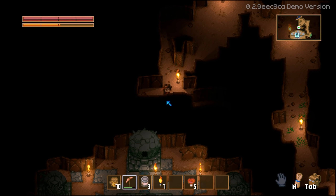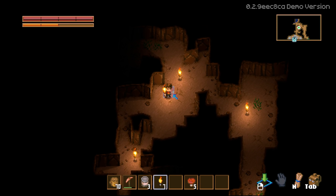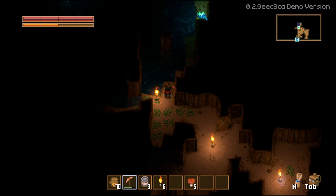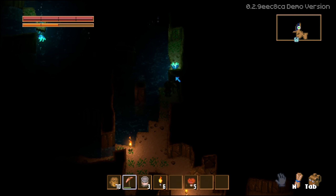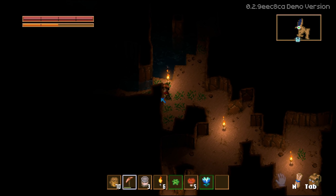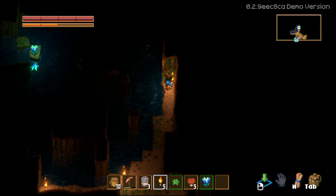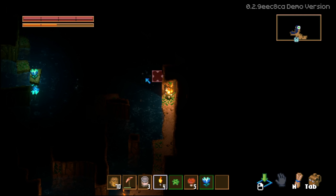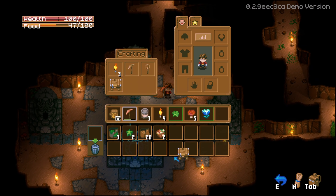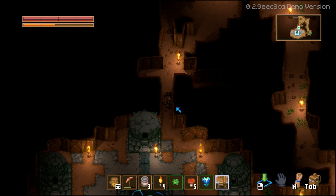We're exploring a cave and there's a nice mini-map up top — pretty cool! Setting down lights periodically. There's water down here, and a little seed thing over there. Let's dig back to connect this area. Found a glowing seed — new item: Glow Tulip and a Glow Tulip Seed. Not sure if we can swim, and maybe we can do some fishing later.